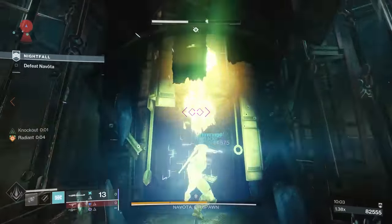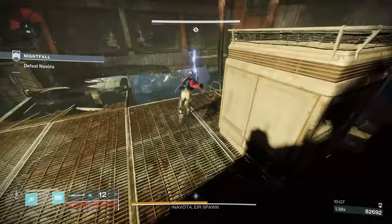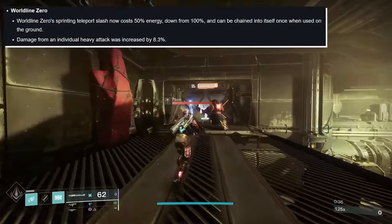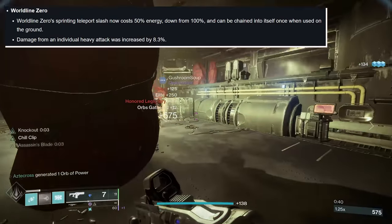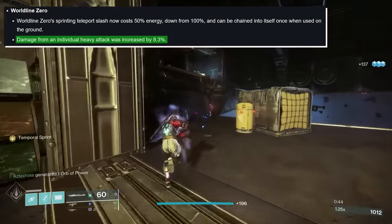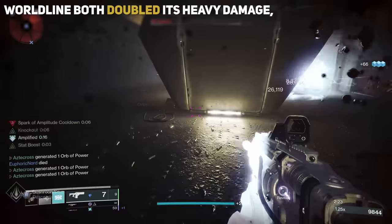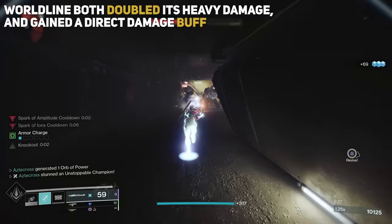After seeing you can get a whole second heavy attack essentially for free, you're probably thinking they probably lowered its damage to balance it — knowing Bungie. Actually, they didn't. The patch notes for update 7.1 state that Worldline Zero's damage from an individual heavy attack was increased by 8.3%. So not only did Worldline essentially double its heavy attack damage output by gaining that second heavy attack, but it also gained an extra 8.3% of damage.